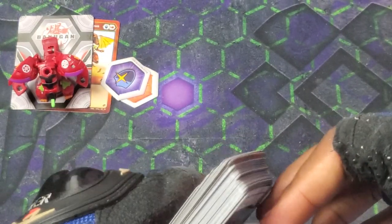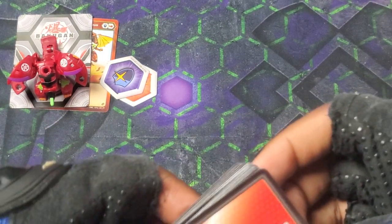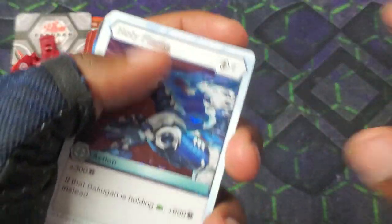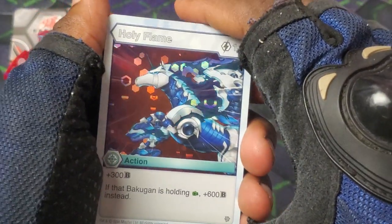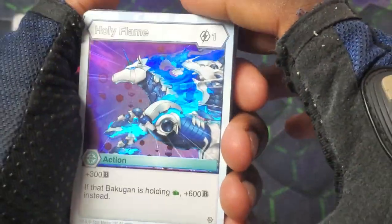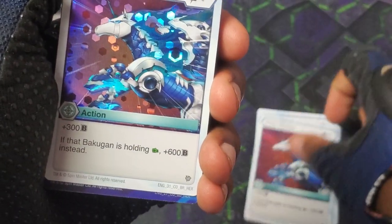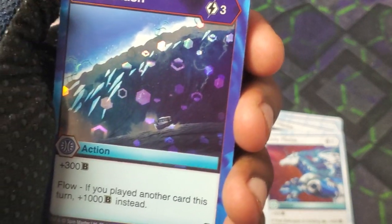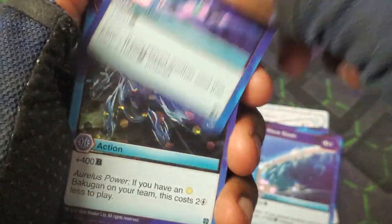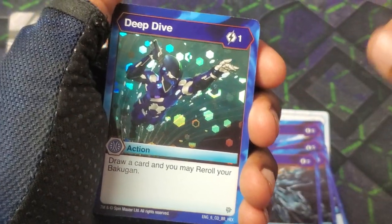A bunch of cards in here — a lot of it is hollow hex. I'm not one of those brawlers who needs the hollow hex version, though I know some people do and the hollow hexes look really sick. Got Holy Flame — really good for regular fist decks. Then Wave Slash plus 300, and a Flow card for plus 1000. Got Liquid Darts: plus 400, two less energy to play it, so literally one cost plus 400 — really epic. Deep Dive jaw card and reroll.